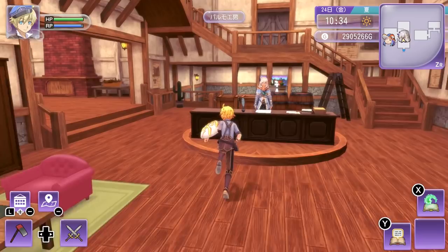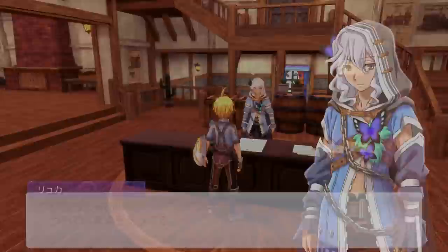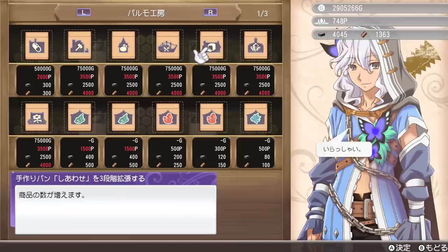You can also go to Studio Palmo to upgrade the bakery and the restaurant, increasing the limit of breads they will sell daily. Their first upgrade to the bakery will allow you to buy outfits from Yuki, so make sure you saved all of that lumber and stone from our previous tip, and upgrade the bakery as soon as you can.